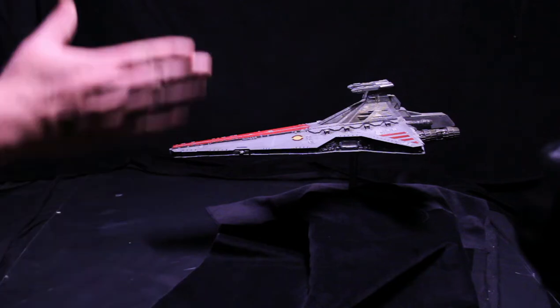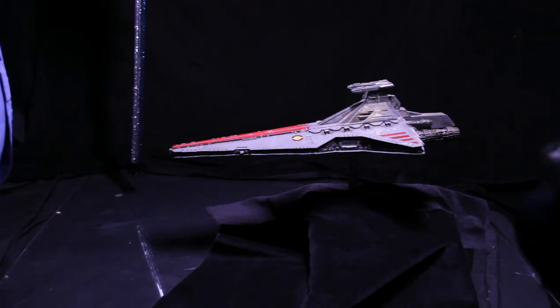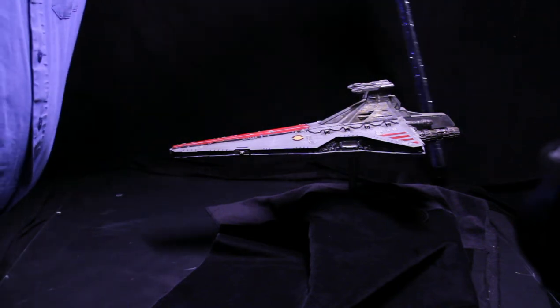You can see I've changed the profile of the ship, so now I'm looking at the side of it. This is quite simple — all it is, is moving it backwards and forwards across the back a few times, four or five times, turning it slightly occasionally.